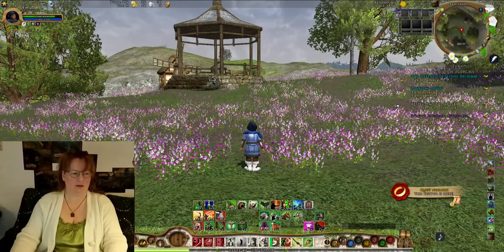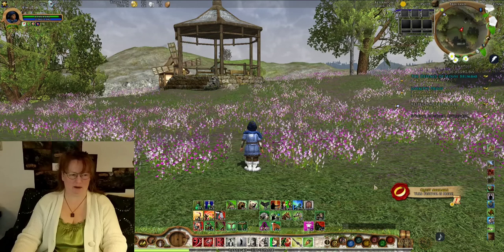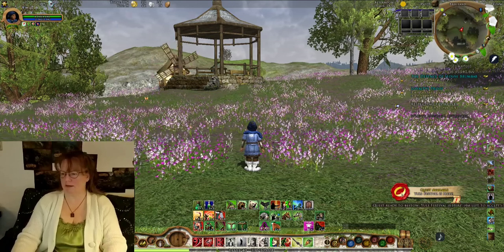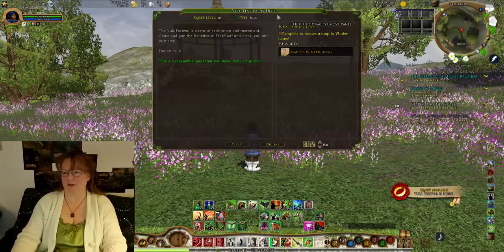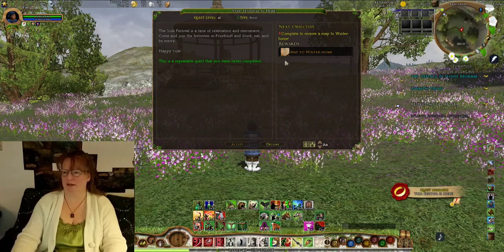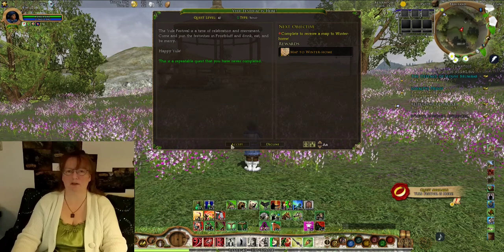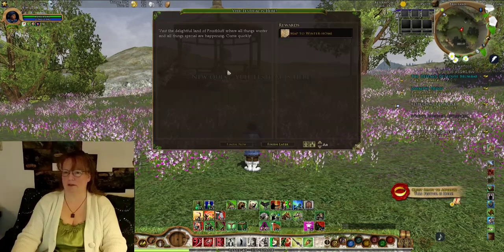When you first log in, there will be a pop-up with information about the festival and usually a map to get you there. So let's go ahead and take a look at that. Here we have the quest 'Yule Festival is Here.' We're going to click on that, take it, and when we complete this quest it's going to give us a map to Winterhome, which is where the majority of the festival stuff is taking place.